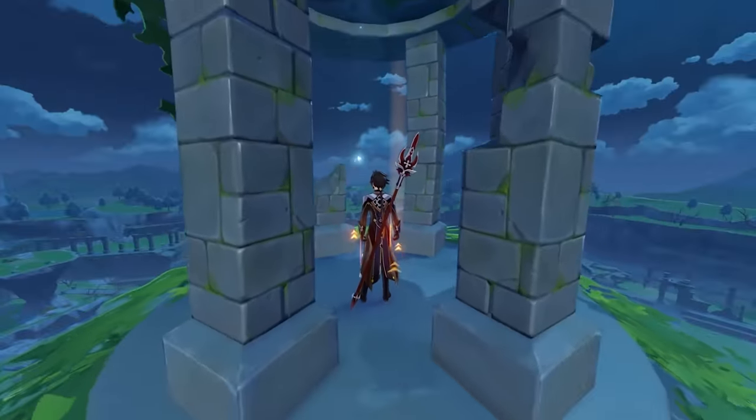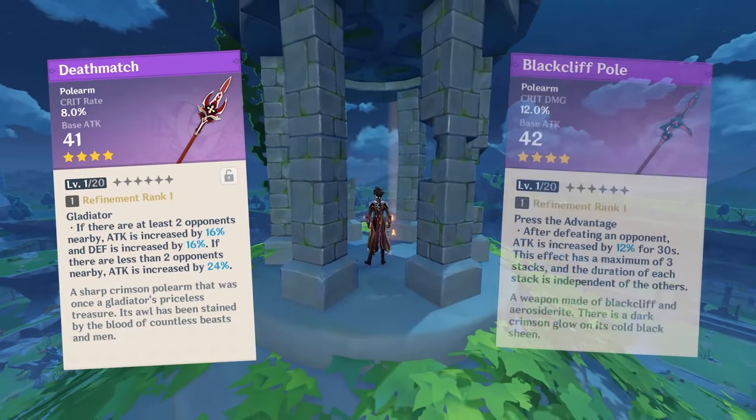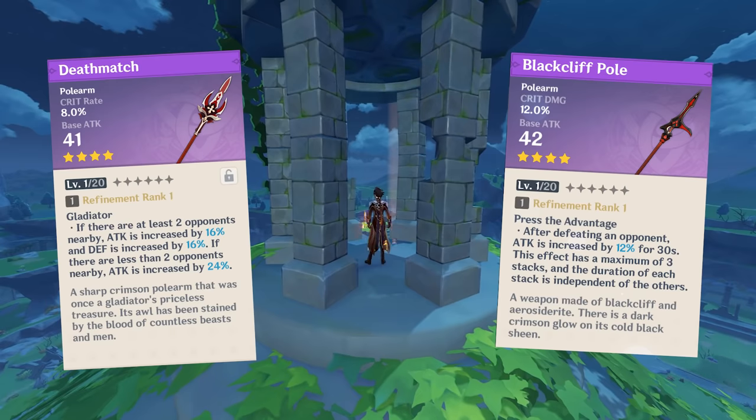The first thing to look at would be his weapon arsenal. One of the most optimal choices would be either Deathmatch or Black Lift Pole to get more of that critical rate or damage, which works out great for his support build.